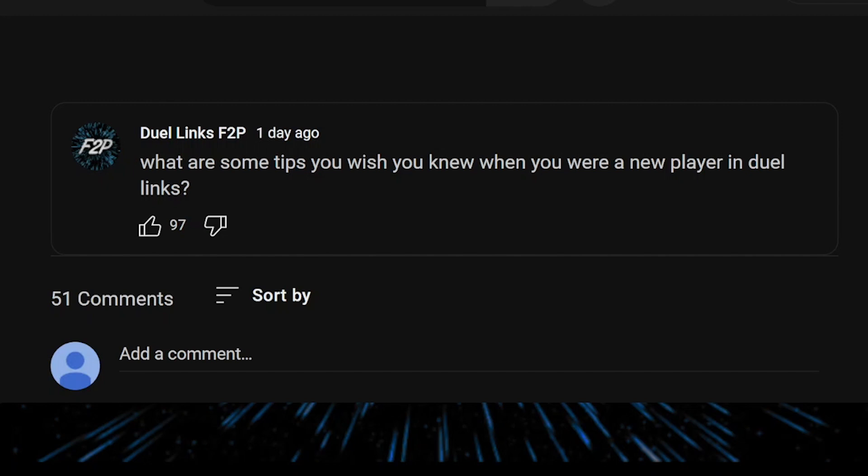Secondly, the deck lists in-game are completely garbage. Don't use them, other than probably the sample KC Cup decks you get once every 3 months, because those actually win games. Instead, go online and search for the decks you want to build, or go to YouTube and watch how the deck plays to make sure you like the playstyle before you spend your gems or money to get them.